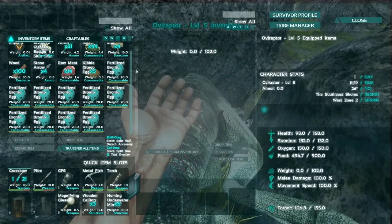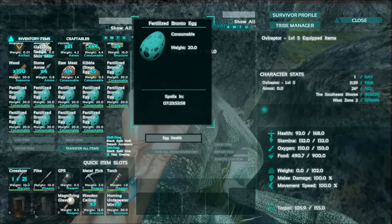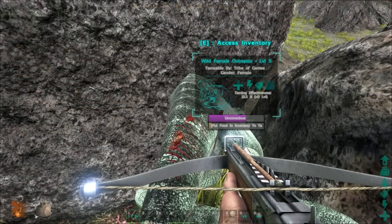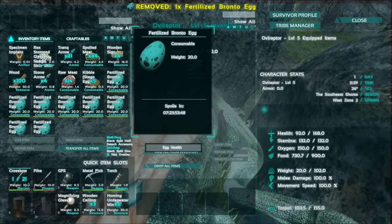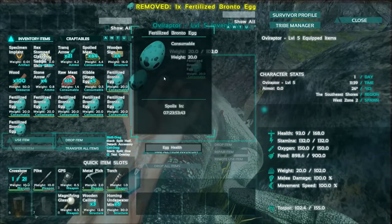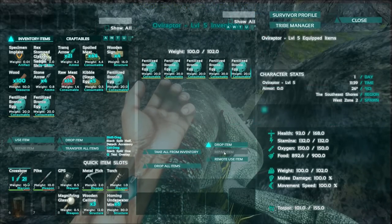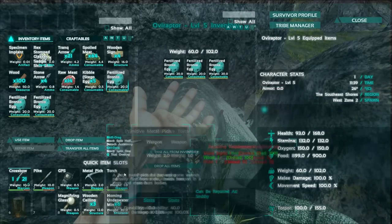We have starved our dino once again, but this time we're going to give it fertilized Bronto eggs. As you can see, the jump in taming is much greater. Please note that if you give it fertilized eggs, you will succeed in taming it a lot quicker.